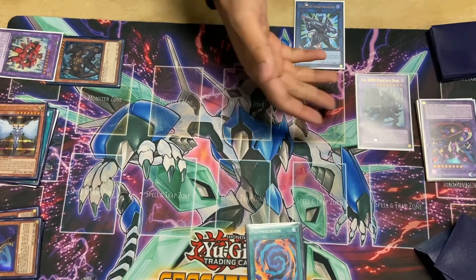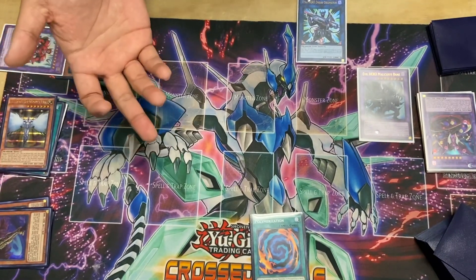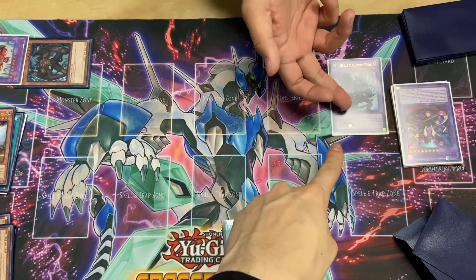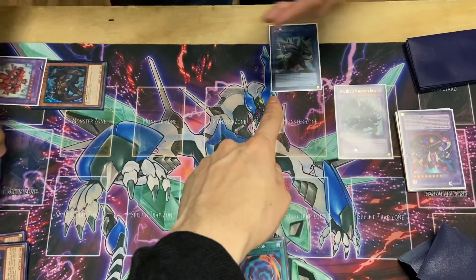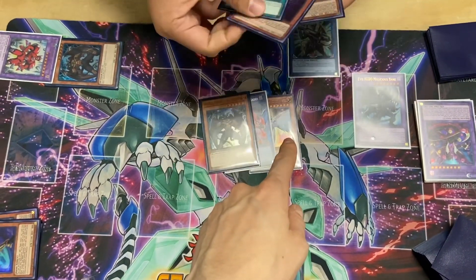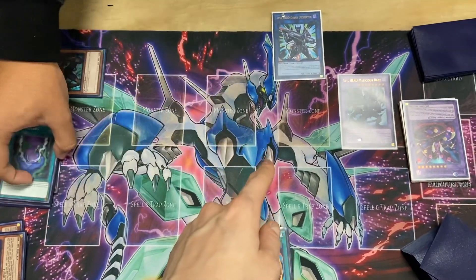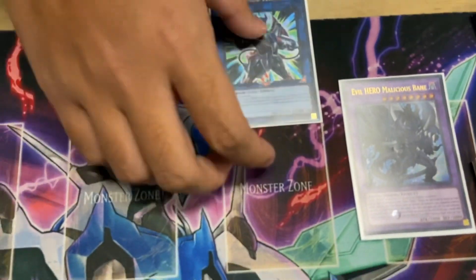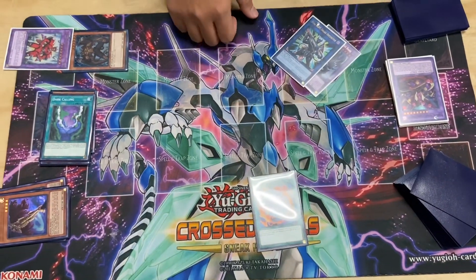And then all you would do — once you Raigeki your opponent's monsters, you have an open zone to attack. How many attack is this right now? So right now it's at 5,500. And then you have 5,600, 5,700, 5,800, 5,900, 6,000 — and then plus the 3,000, that's an instant push for game. OTK time! Alright, and then I'll set up for the 3-card combo.